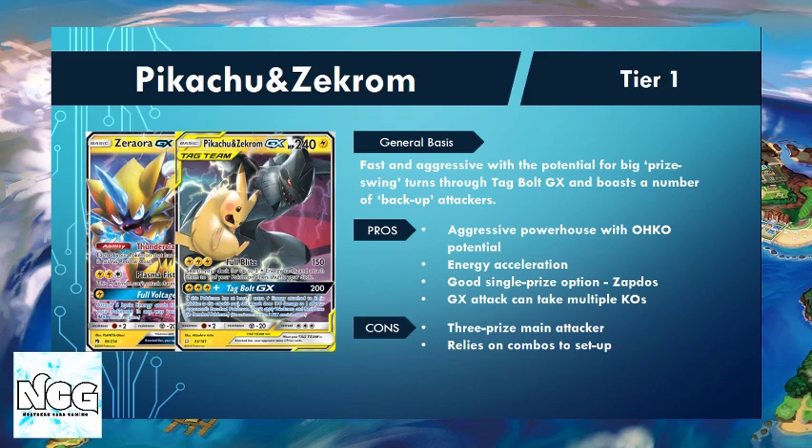Lightning also has the damage modifiers with Electropower and Choice Bands, so we can really rack up big knockouts on Tag Team GXs and other big Pokemon. The downside is we are a Tag Team GX — very reliant on Pikachu and Zekrom — and if that gets knocked out we lose three prize cards. We are a 240 HP basic and we are weak to fighting, which as you'll see in a minute is very popular right now. We're also a very combo-heavy deck; if we don't see the cards we can struggle to hit those combos and get our full Blitz off on Turns 1 and 2 to pressure opponents.